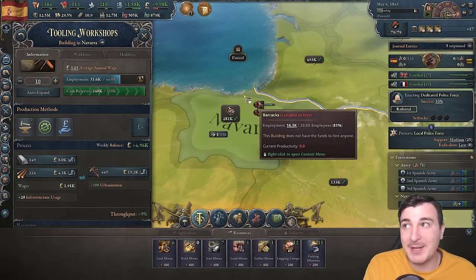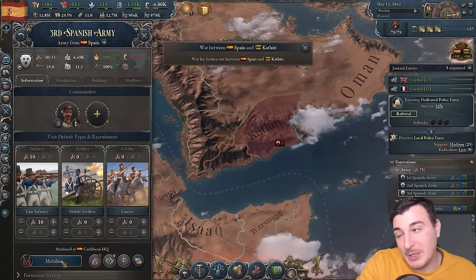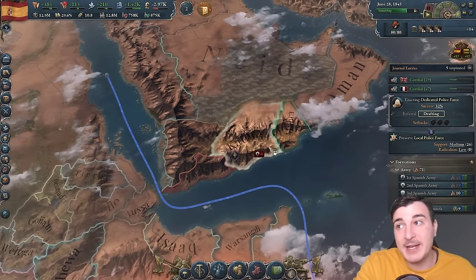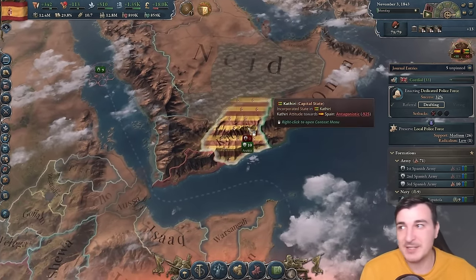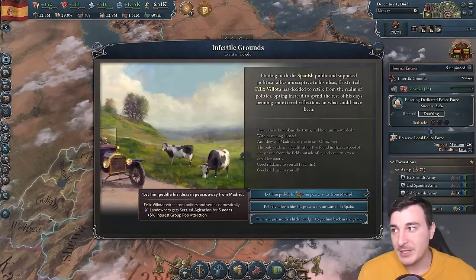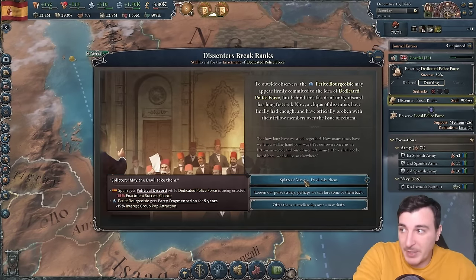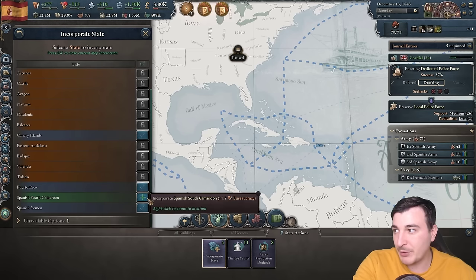Our main issue is we can't hire enough for the barracks because we lost a lot of units in the Ecuador war. That was a mistake — I should have peaced out Ecuador much faster. I can just attack Uruguay or Chile instead, which will be faster anyway. We also have homesteading agitator, and intensive agriculture is back. We need fertilizer plants now — Badajos is a good spot. We should also change to soil enrichment farming and harvesting tools, which means more tooling workshops.